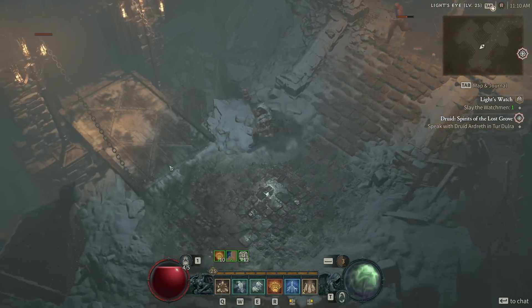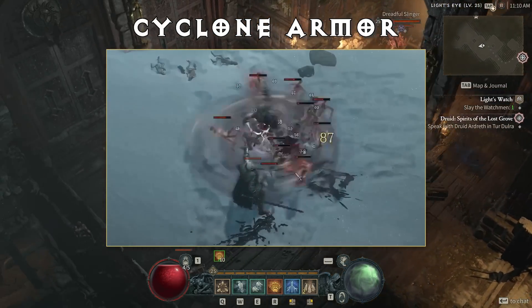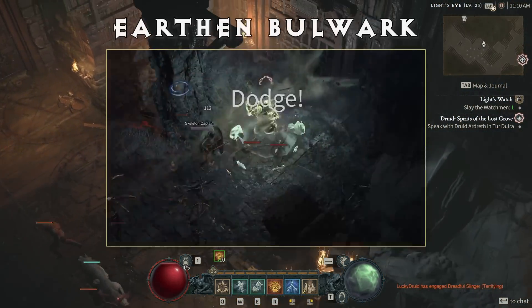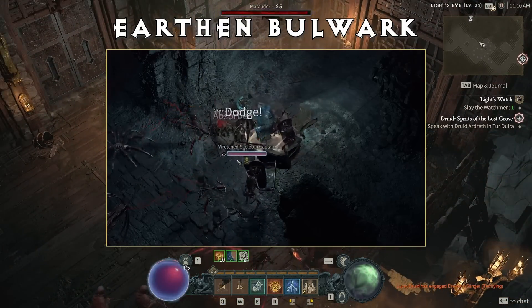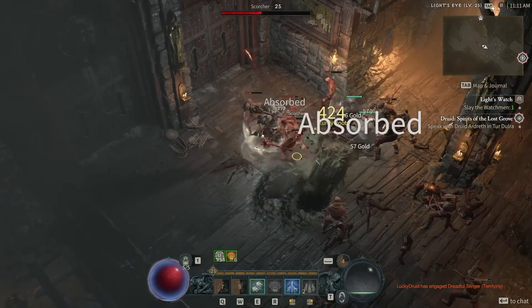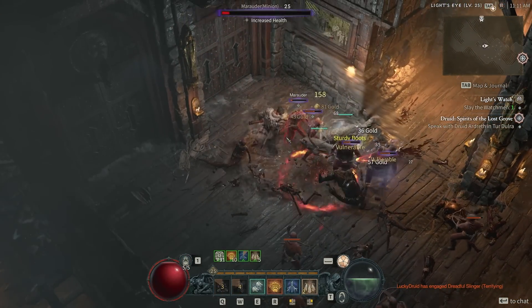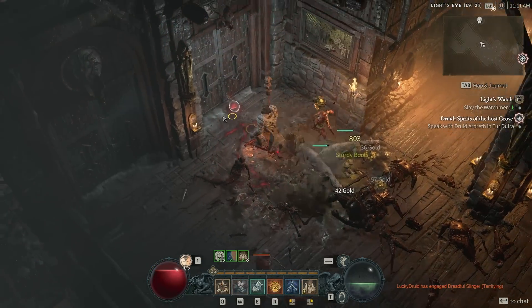Next you'll unlock defensive skills. Cyclone Armor summons powerful winds to protect you, granting reduced damage from ranged enemies and knocking back melee enemies. Earthen Bulwark surrounds you in rock for three seconds, absorbing damage until it expires — then the rock shatters dealing damage to all nearby enemies. This felt really good in conjunction with the get-close playstyle of the Druid: run into the pack, absorb the damage, then it explodes and hurts them all for pretty significant damage.